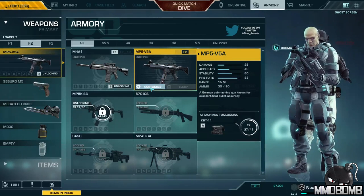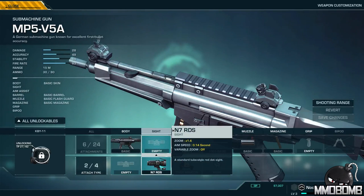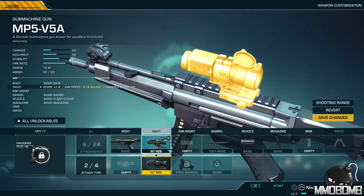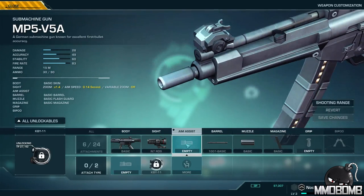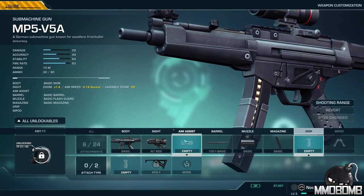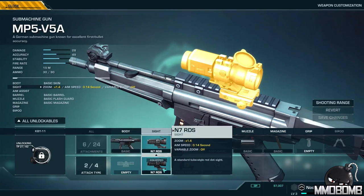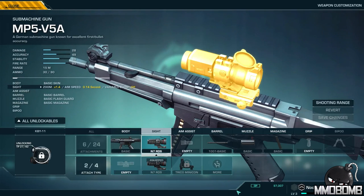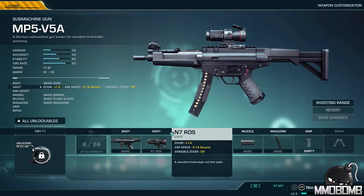Let's go back into the game client lobby and look at some of the mods and upgrades for the weapons. Here's the submachine gun I've been using. I've also got an assault rifle and a sniper rifle that came when I initially unlocked this character. Going into customize, the first thing I've unlocked is a new sight — the N7 RDS — which gives a faster aim speed of 0.14 seconds. There are other upgrade types available: aim assist, barrel, muzzle, magazine for additional ammo, and a new grip, all giving different benefits. I had to initially purchase the sight from the mod store for just over 9,000 grind points, which I have 97,000 of thanks to some big bonuses from leveling up.